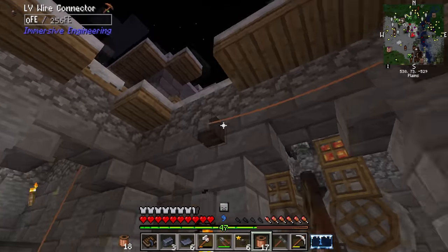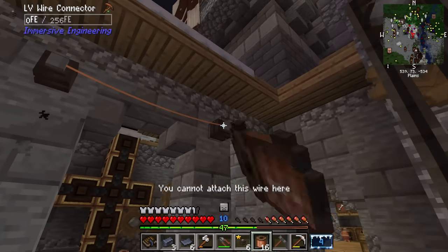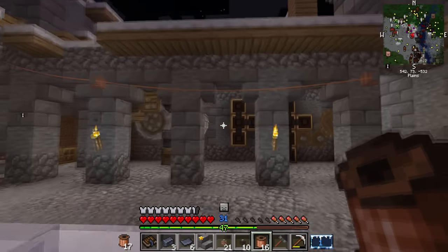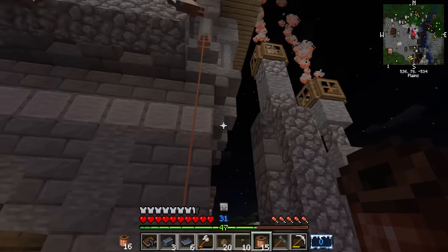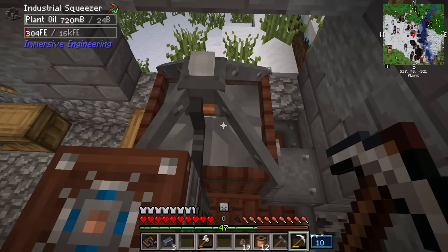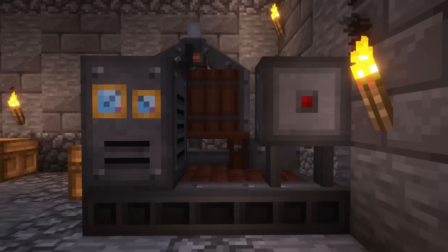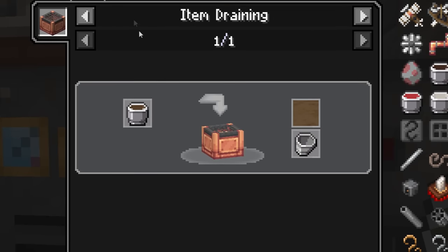I crafted a bunch of wire connectors but found that once connected to another one, they couldn't connect to anything else. I needed a wire relay — with the relay, you can make as many connections as you want. I placed relays along the walls and connected wires to transfer power from the tower to the industrial squeezer. Once everything was connected, the machine was finally activated. I put the seeds in, they were being crushed, and the result was seed oil. With this machine I could make way more seed oil at a faster rate. We were one step closer to making my desired fuel: biodiesel.